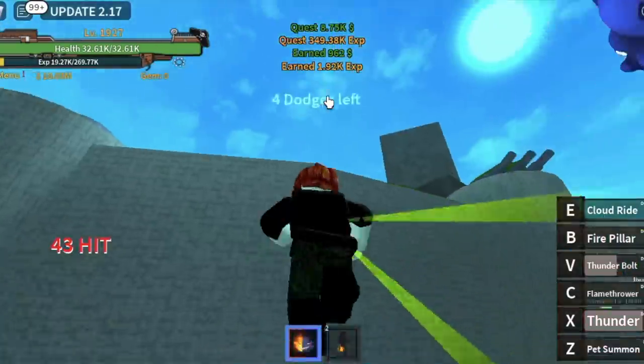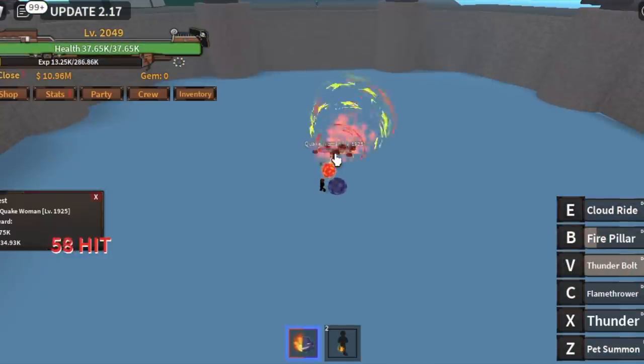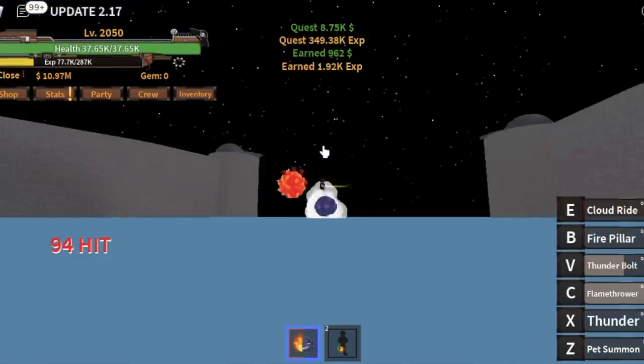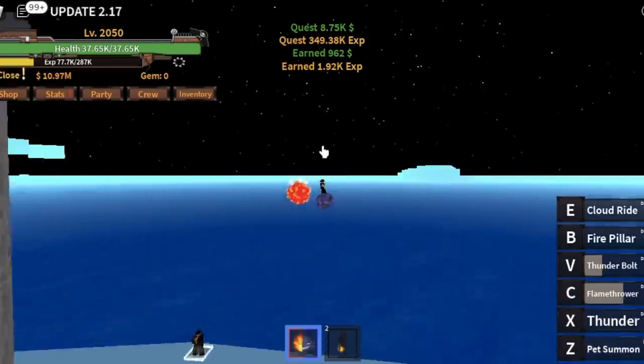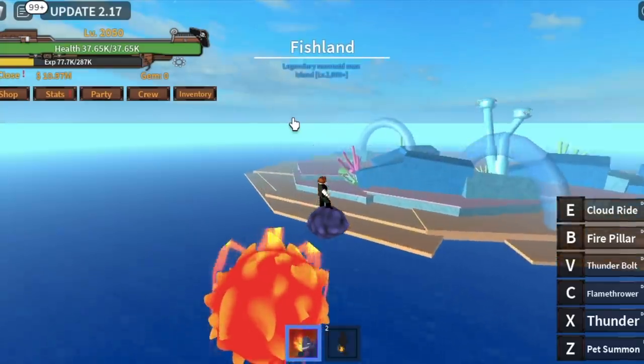How about the wave, Gamernome? You can tank it, guys. Our defense is strong enough. If you're wondering about the stats: max Power Fruit, 600 melee, and put all your remaining stats on your defense until you max it out. So for the next island, we have the Fishland.